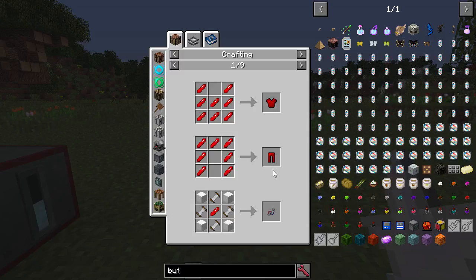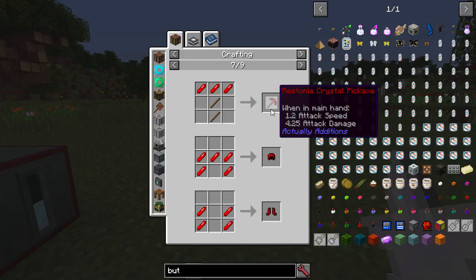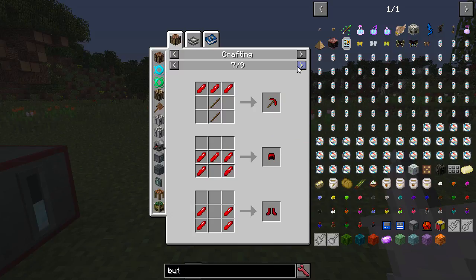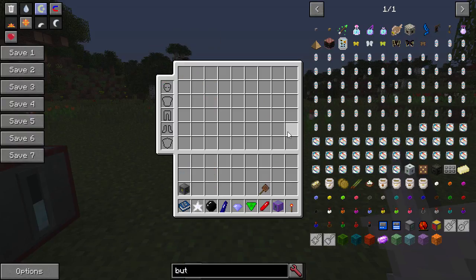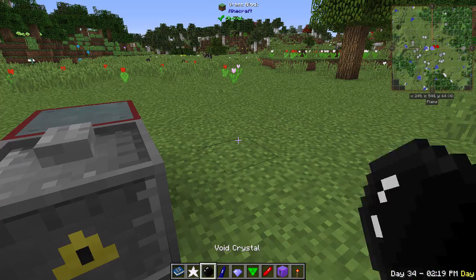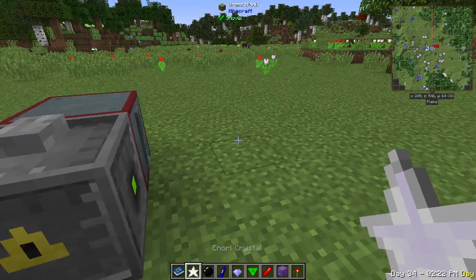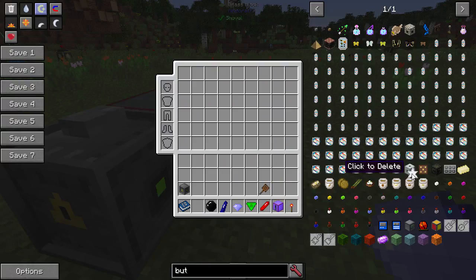Each of these crystals can be crafted into armor, tools, or decorative blocks. The crystal tools are roughly iron-level or a bit better. These crystals will come up a lot more as we progress through the mod.